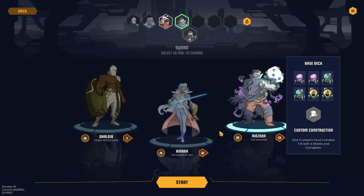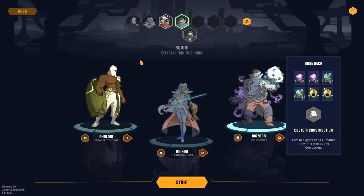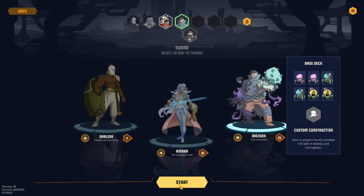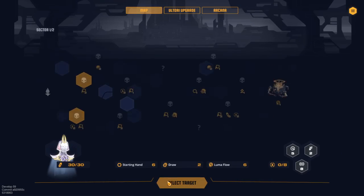We have Mizun the Engineer, Amara the Queen of Arcs, and Galdir, who is the Primo Protectorus — basically the queen's bodyguard. There's this lady inside a cryo-sarcophagus kept alive by machinery, and he protects her because she's like a sacred goddess. The storyline in this game is weird — real, real weird. Luckily we're just doing the roguelite mode, so we don't need to worry about that too much.